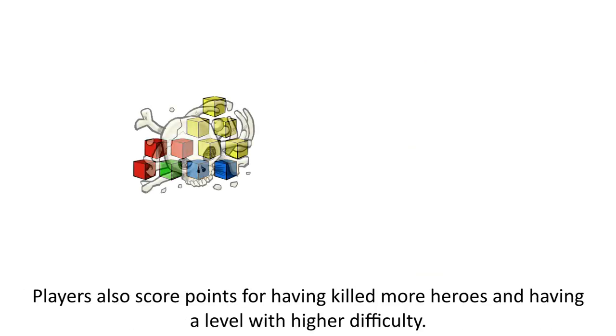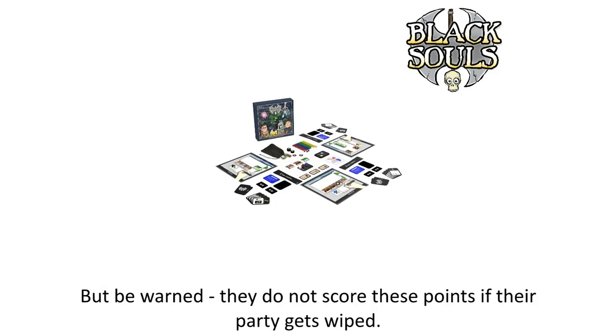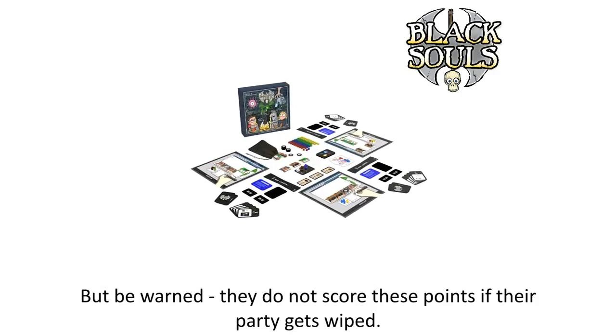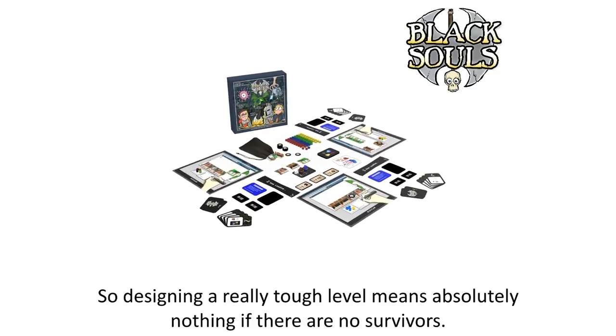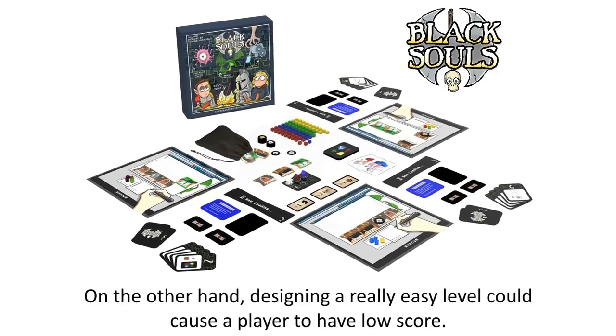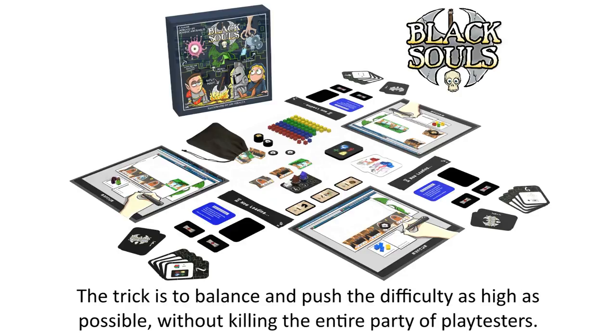Players also score points for having killed more heroes and having a level with higher difficulty. But be warned, they do not score these points if their party gets wiped. So designing a really tough level means absolutely nothing if there are no survivors. On the other hand, designing a really easy level could cause a player to have a low score. The trick is to balance and push the difficulty as high as possible without killing the entire party of playtesters.